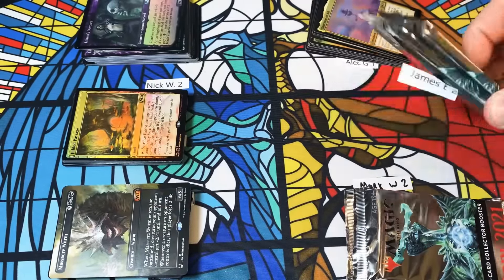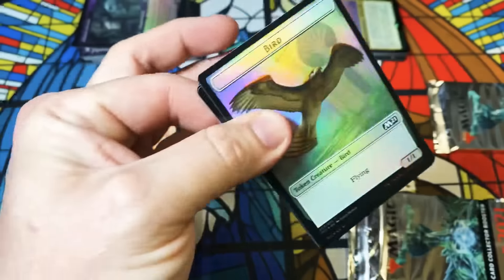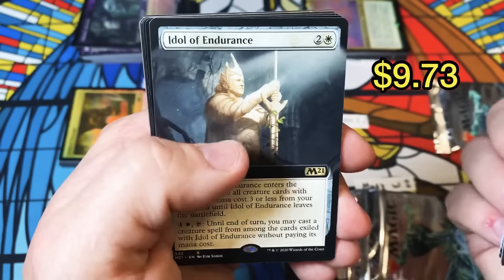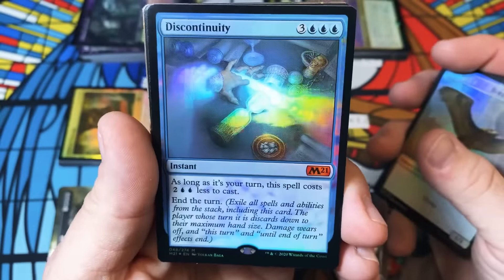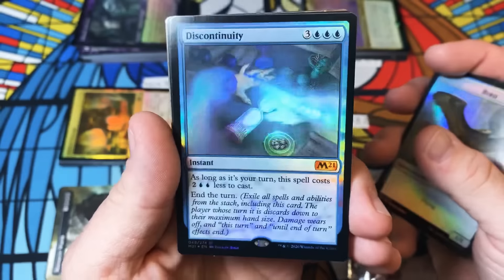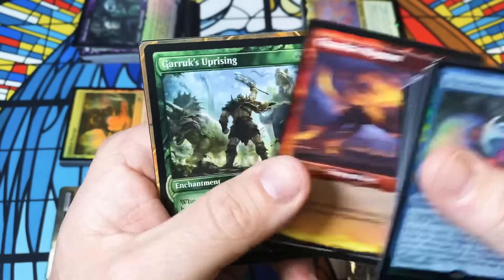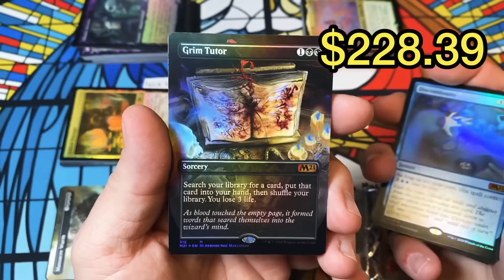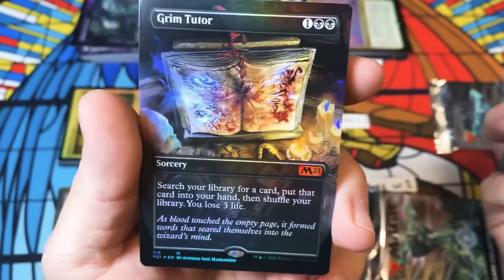We're still waiting to see a full art foil or showcase foil Ugin — we haven't seen a Grim Tutor yet, so that's still elusive. James is up — let's see if we can change that. Plains, Idol, Keravec the Spiteful, Discontinuity foil mythic — I was kind of stumped for a second, I was looking at how shiny that hourglass was. I think this card is really really good. We have something in the back — looks like a Containment Priest. And we got something else — hold the phone! I said we hadn't got a Grim Tutor yet and James said he'd see if he could change it — we get the absolute best one we could have gotten!